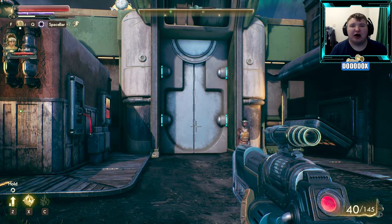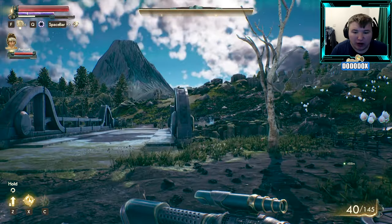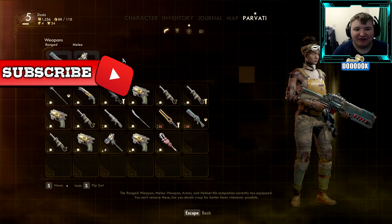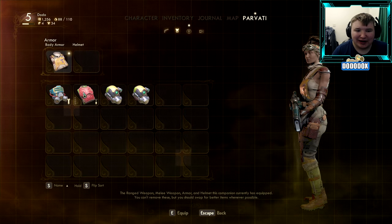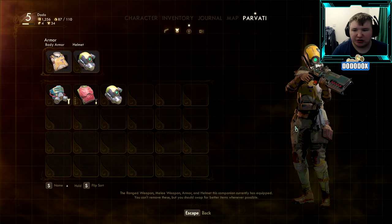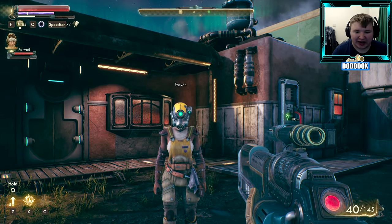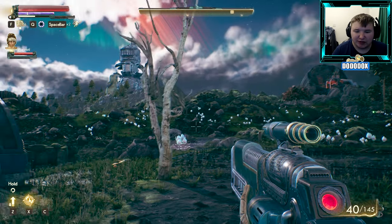What is going on guys? It is DinoDox and welcome to episode 5 of The Outer Worlds. We're back and I've done some massive changes. We have upgraded my person — he's got some great armor now. My armor is so much better, and I've actually made Pavati better too. She has a better gun and I've also got better armor for her, plus a new helmet. Just so she's got a little bit better armor, because she was really struggling. Now that Pavati is a little bit more useful, we're going to carry on our journey.